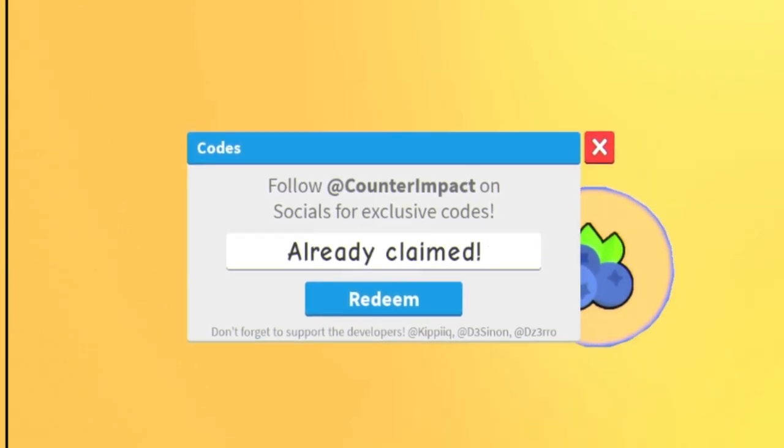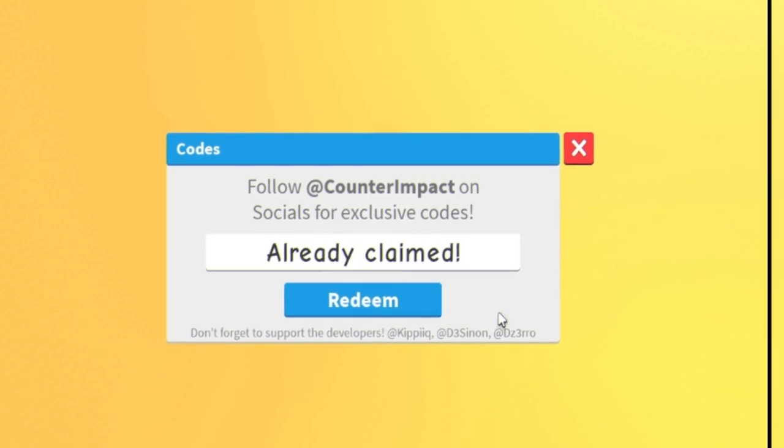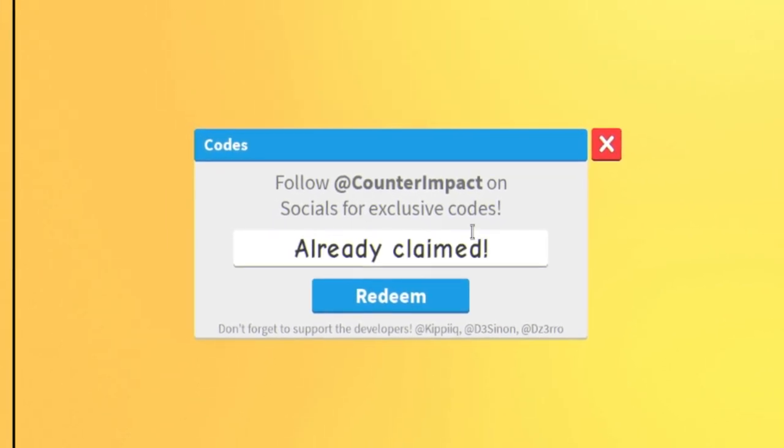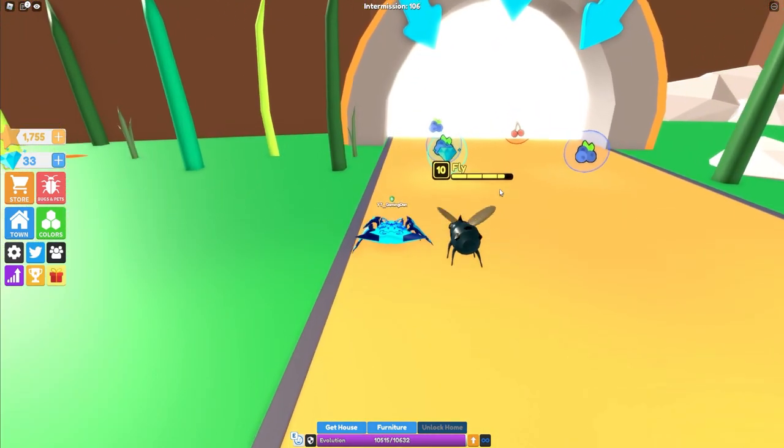After that we have 'backstrix', then 'jeff blocks'. Then the best code in the game is 'gaming done'. And finally, we have 'flash' — redeem that code right now for 50 stars.